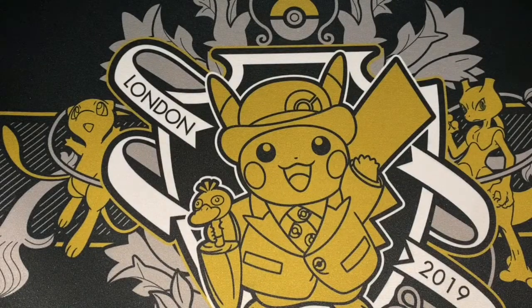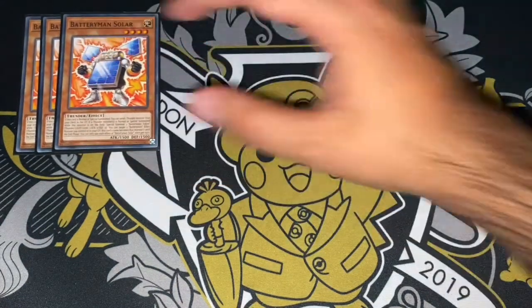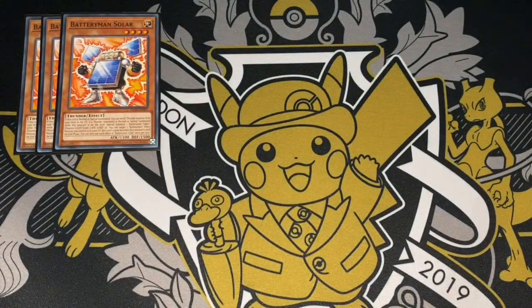For my normal summons, I actually ran 3 Battyman Solar. Probably one of the better starters in the deck. Very good — obviously you dump a Thunder to the Graveyard. If you have a Hawk in your hand, you kind of go full combo. Turn one, you can end on an Appaloosa and a Titan and then pass, or you could finish on an IP with a Colossus and Titan potentially. So obviously very good.